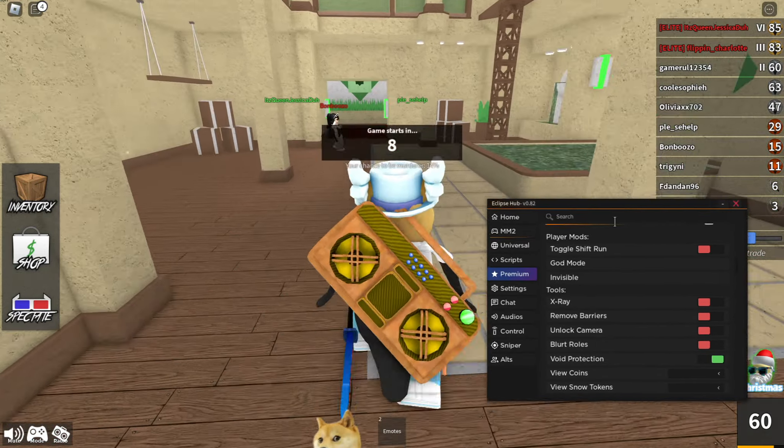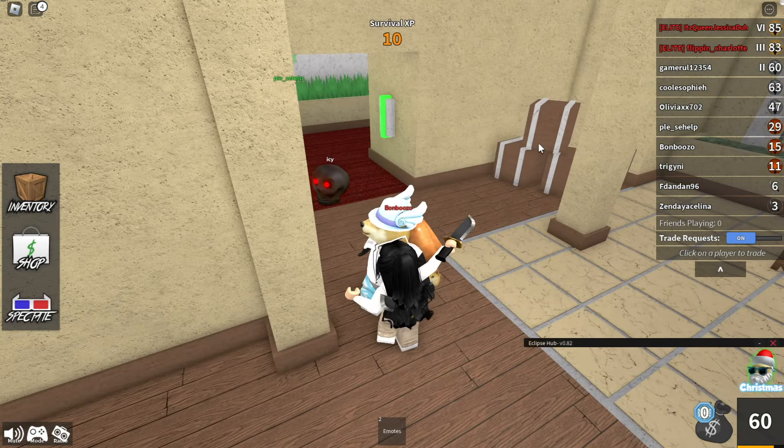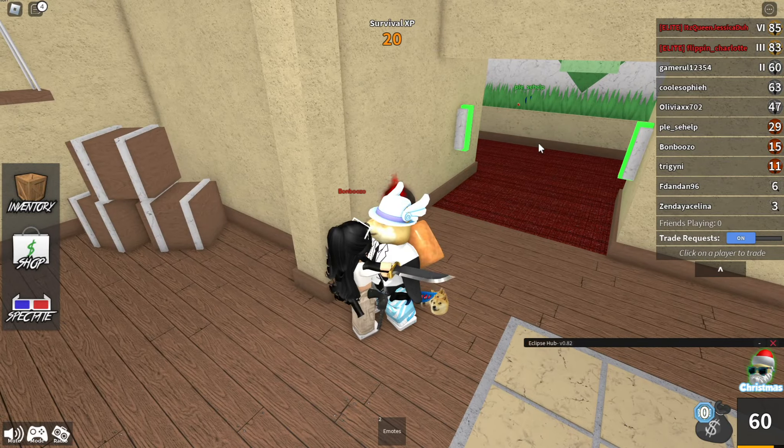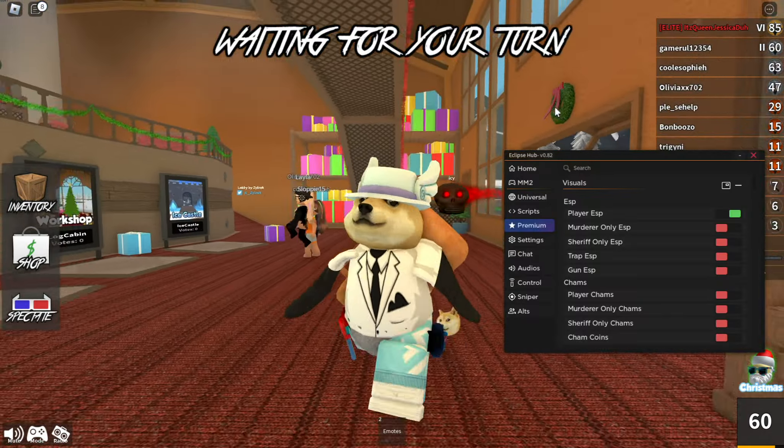I can actually show you guys how god mode works. The round just started, I can see the murderer, so I'm going to turn on god mode. Now I can just walk over and I'm not going to be killed — see, she cannot kill me. She tries to stab me but she cannot.